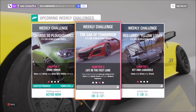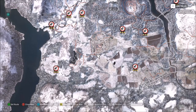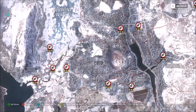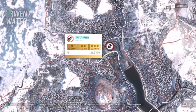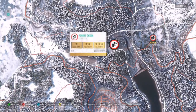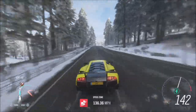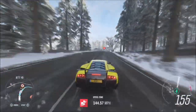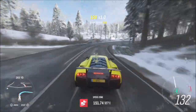The next challenge just wants you to earn a total of 15 stars from speed zones, which is super easy. As you can see, I've filtered my map to show the speed zones available. The one I always use — and I'm sure you guys are aware of — is the Forest Green speed zone. Three stars here requires a minimum of 90 miles per hour, which is going to be really easy no matter what modern supercar you're using.